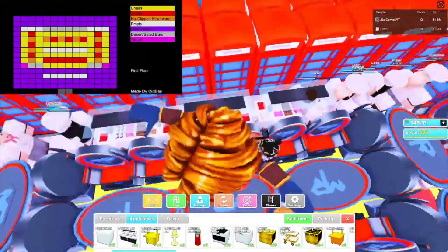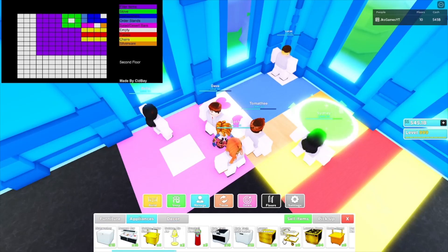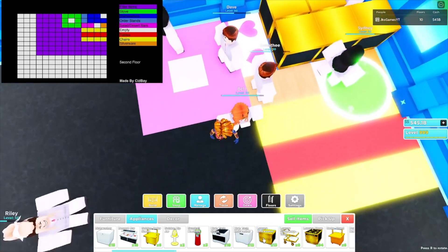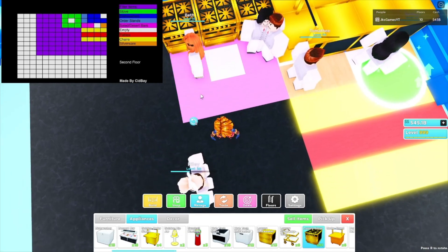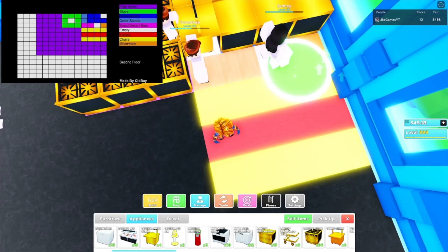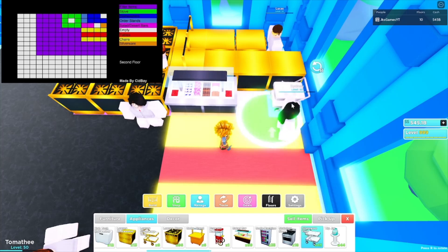For floor two, start in the corner with an empty slot. Place luxury dishwashers: one, two facing the empty slot. Then two golden order stands. Place luxury items: one, two, three — one, two, three — one, two. There's another dessert bar slash salad bar here — grab the dessert bars, point of rotation right there. There's an empty slot here, and in this corner place a silverware tray.